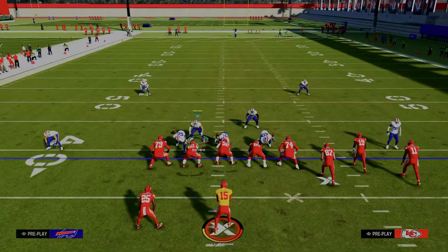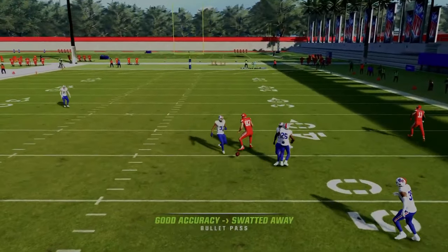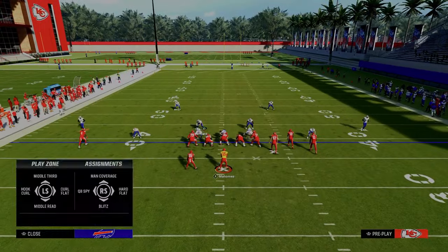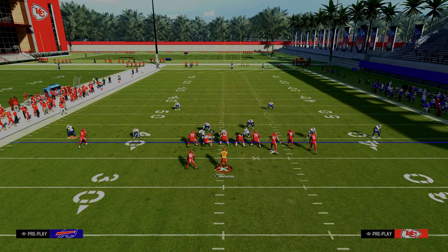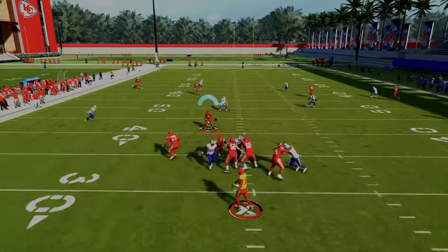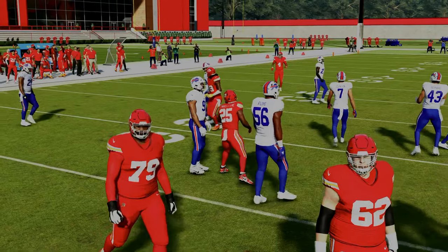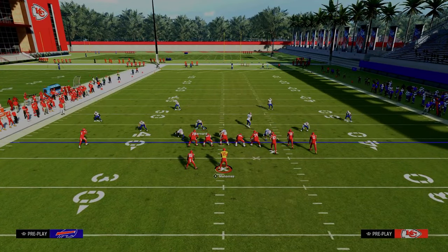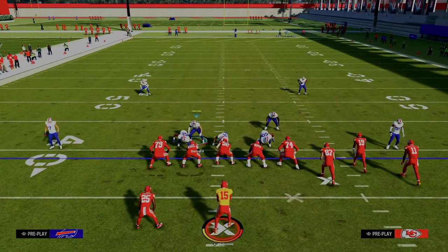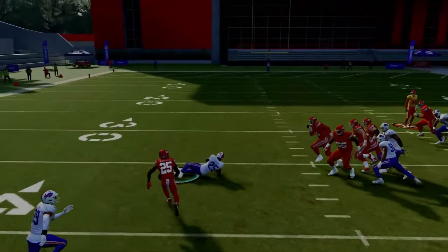Running the verticals play again, you'll see the hook curl defender stops the tight end route and comes back underneath. If the opponent checks down on a running back in route, that yellow zone does a really good job underneath and can even intercept that route.